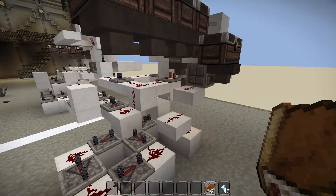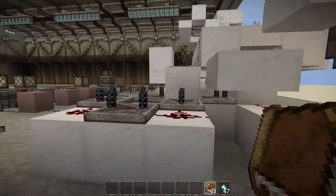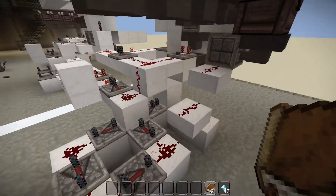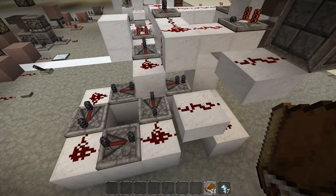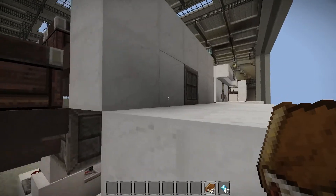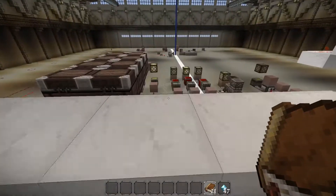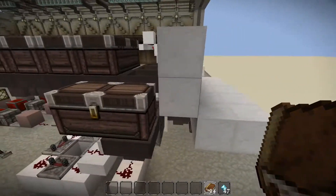All three signals hit the same place - they go up and activate the dropper, which shoots a book for each signal. We walk you through the pulses: the original pulse runs through here, then two more pulses based on delays. Every time you put a diamond in, one, two, three books show up. We thought this was really great.